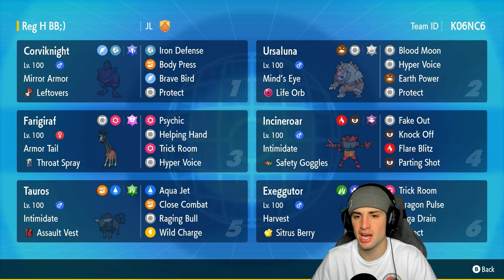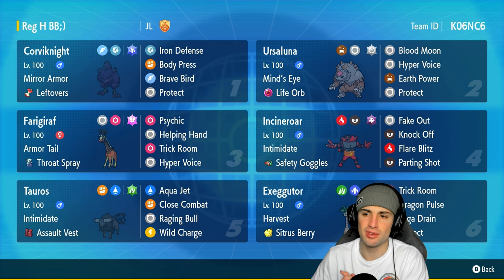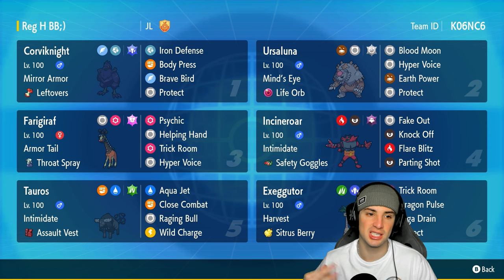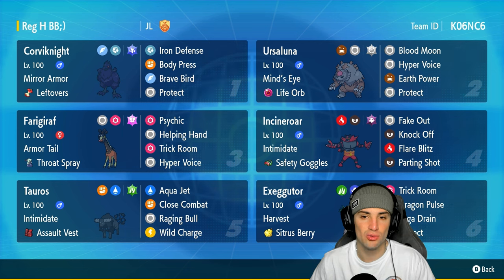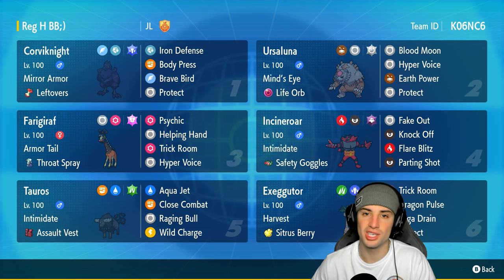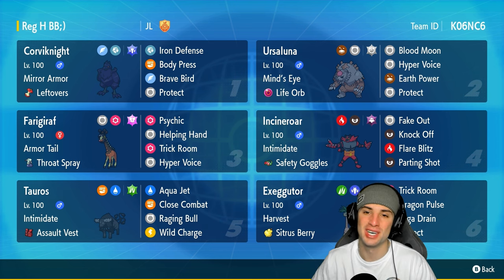We've got two other trick room Pokemon: Frigoraf with Armor Tail and Throat Spray, and Ursaluna with Mind's Eye and Life Orb. You already know the power of Ursaluna - it's rocking the standard moveset. Our final three Pokemon feature Corviknight, Incineroar, and Water Tauros. Incineroar and Tauros are our two Intimidate Pokemon to lower physical attack. Corviknight is an Iron Defense Body Press Pokemon so we can boost defense and body press through. We also have Brave Bird and Protect - pretty strong all around. The rental code is at the top right corner.